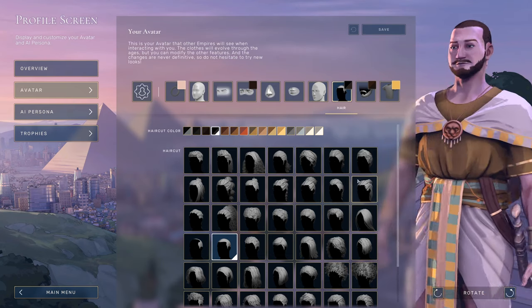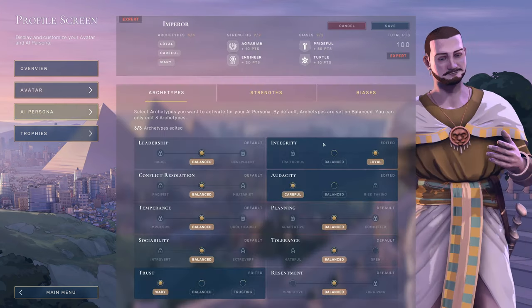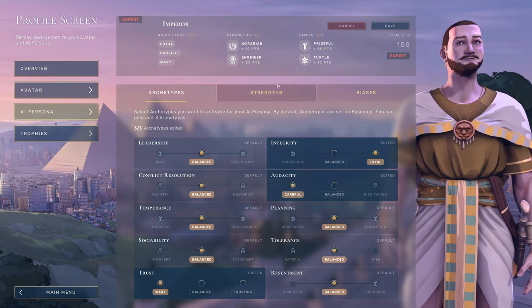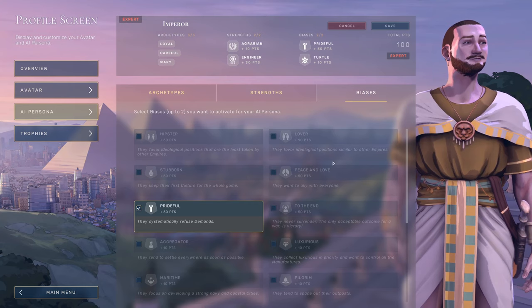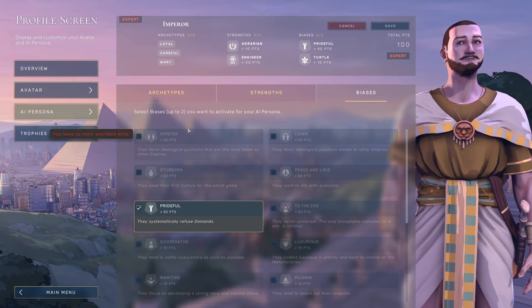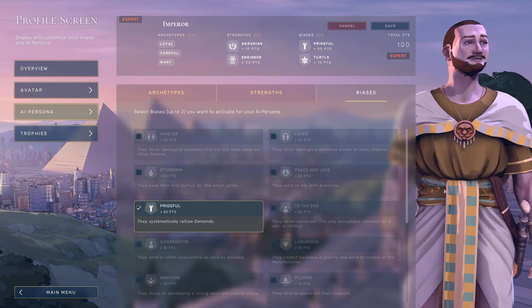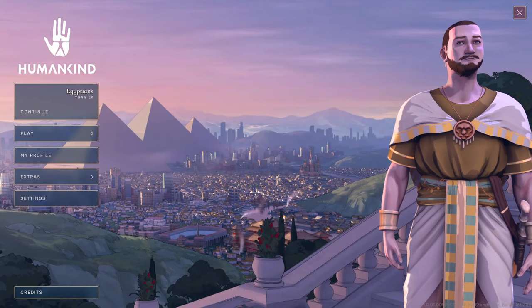I've made something that somewhat doesn't look like me. What's really cool is you can share your own person as an AI persona. You unlock these through playing the game and can give yourself some basic AI behavior — some strengths and biases for how you'd interact with others as an AI — and you get a level based on how many points you spend. Others can play against you without you having to be there, which I think is pretty neat.